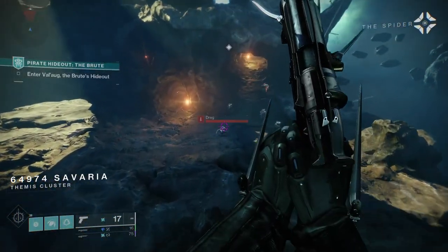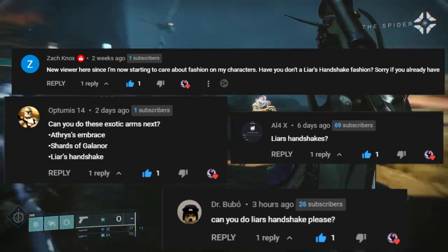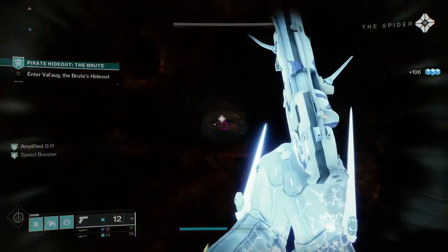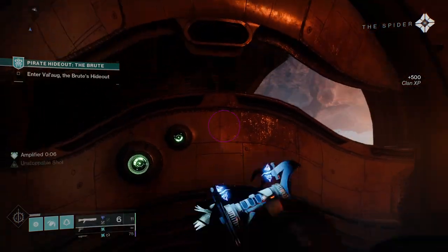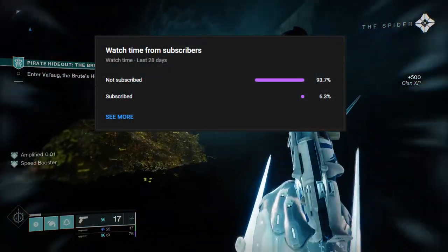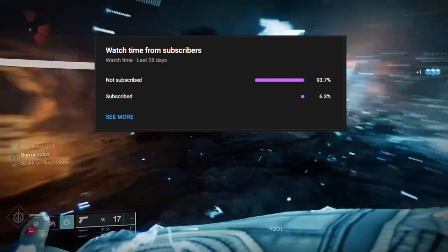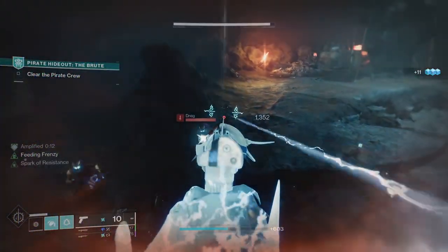Today we're going to be looking at Liar's Handshake. This exotic got asked for a lot, rightfully so. Arc 3.0 just came out. I will be making this video first because I did get the Warlock exotic, which I'll be making a video on right after this one. If you guys like the video, like, comment, subscribe — it really does help because a huge portion of people are not subscribed. For all the people who asked for Liar's Handshake, hook me up. But other than that, let's get into it.